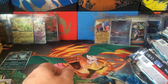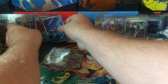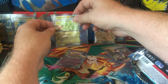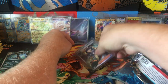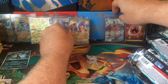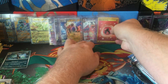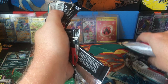Alright, so — one, two, three. Three Full Art EXs. Full Art Tera EX. One, two, three, four Regular EXs. I'm pretty sure this is like the alternate art type of trainer. We got a regular trainer. Got the Charizard Full Art there. And the energy there. So, decent amount of hits for one booster box — would have been nice to get the Gala Charizard, but yeah, that was pretty fun.